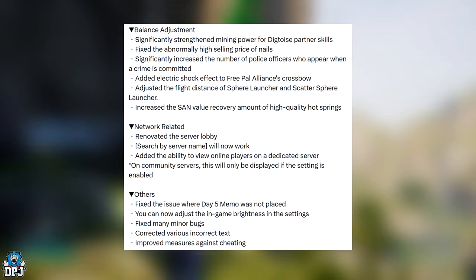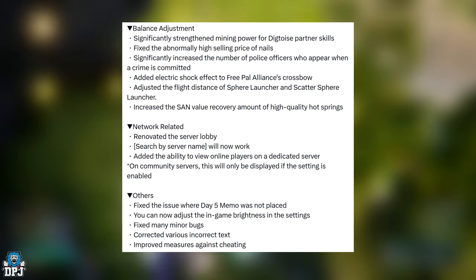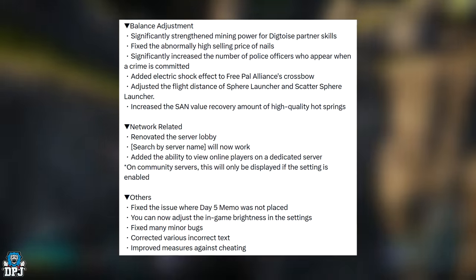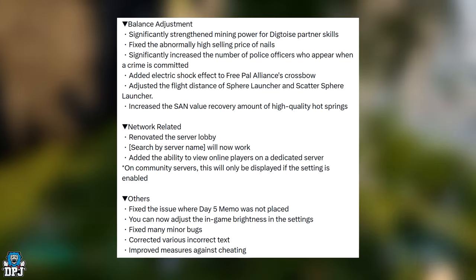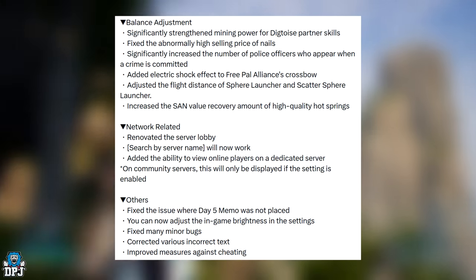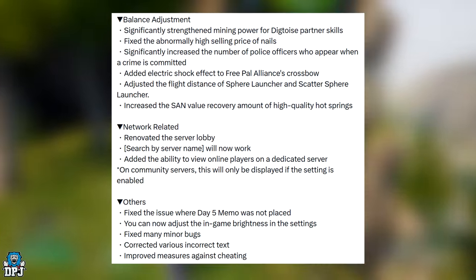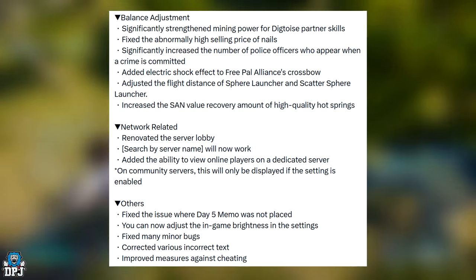Moving on to balance adjustments: significantly strengthened the mining power of Digtoys' partner skill — pretty cool, as I've built a super overpowered Digtoys already. Fixed the abnormally high selling price of nails. Significantly increased the number of police officers who appear when a crime is committed. Added electric shock effect to Free Power Alliance's Cross Bulb. Adjusted the flight distance of sphere launchers and scatter sphere launchers. Increased the stamina value recovery amount of high quality Hot Springs — that's a great change.